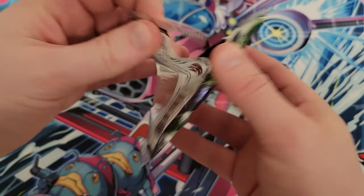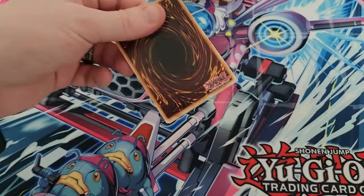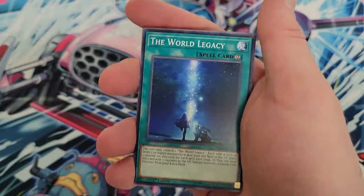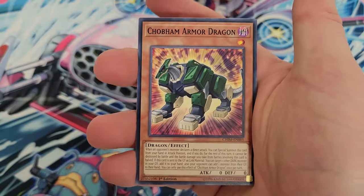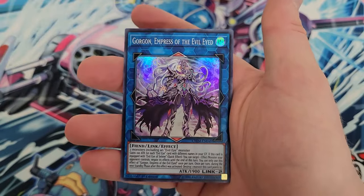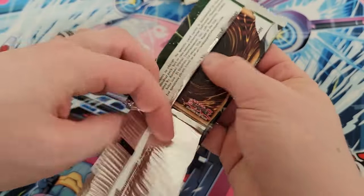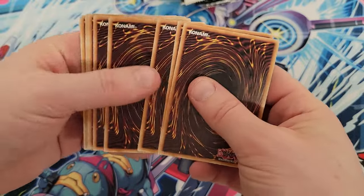Things are looking rough for the home team — and in this case, the home team is me. We got Unchained Twins Aruha, the World Legacy, Escape of the Unchained, Promotor the Burning Star, Dream Mirror of Chaos, Chobham the Armored Dragon, Abominable Chamber of the Unchained, Arrow Mage Laurel, and Gorgon Empress of the Evil-Eyed as a super rare. Things are rough — we have not got any hits since the first pack.